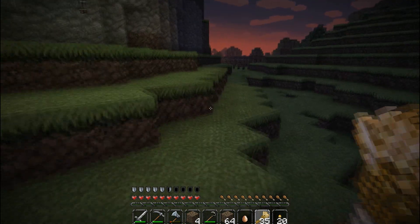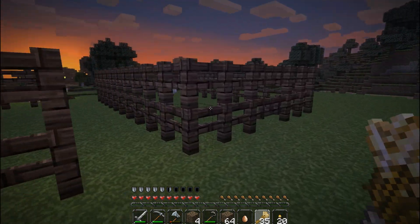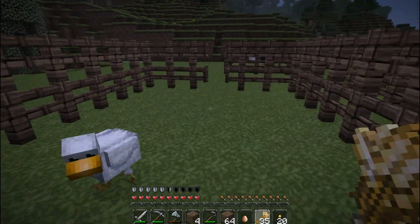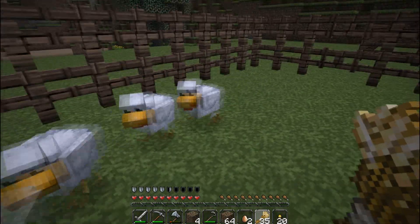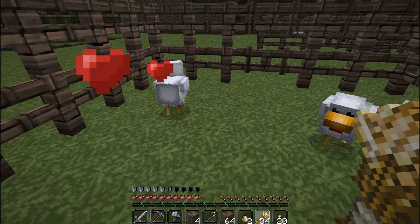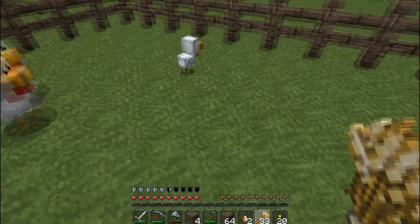We'll go ahead and bring them back into the pen where I have my other chicken that I've already collected. Come on, come on, this way — into the pen. We'll go ahead and close up the pen so they can't get out. They're laying eggs left and right. Now all you have to do to get them to make babies is right-click one — just like that — and they'll gain hearts. Then you right-click another one, and if they're close enough together they will start bumping uglies — just kidding — and then they will hatch a little baby just like that.